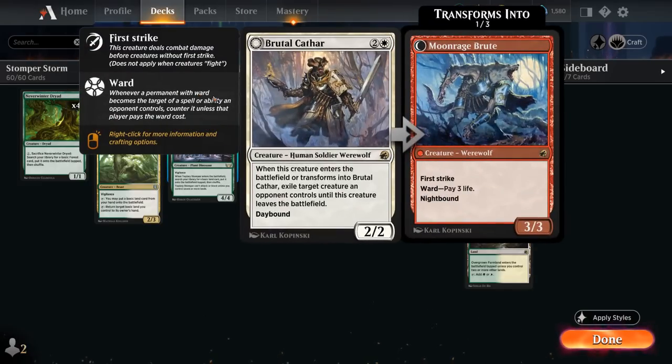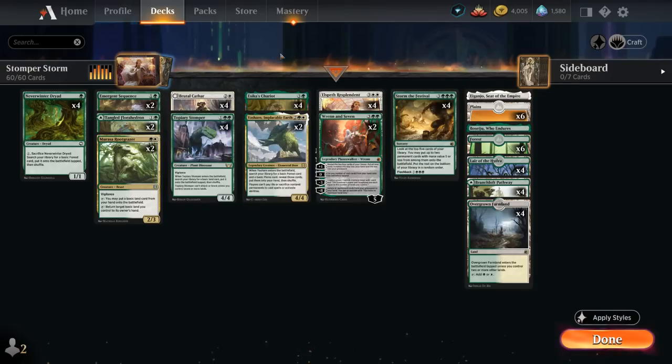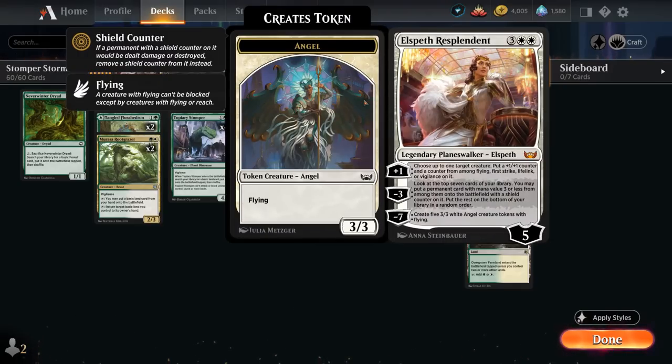We have Brutal Cathar as one of the key removal spells in the deck, exiling a creature when it enters. We also have Topiary Stomper, one of the new additions from Streets of New Capenna — a 4/4 creature with Vigilance that also counts as a ramp card because when it enters the battlefield we can search our library for a basic land and put it onto the battlefield tapped. The Stomper cannot attack or block unless we control seven or more lands, so it can take a little bit to get going, but since we have so many ramp effects in the deck we can usually attack and block with it by turn five. Turn three Stomper sets up a turn four Elspeth, so they curve nicely into each other.